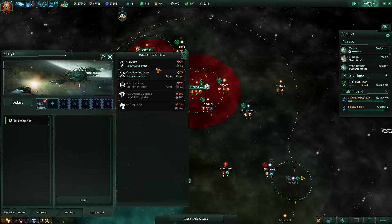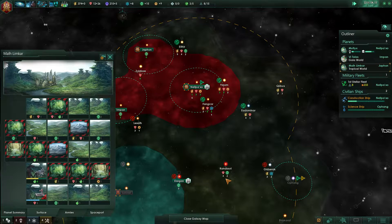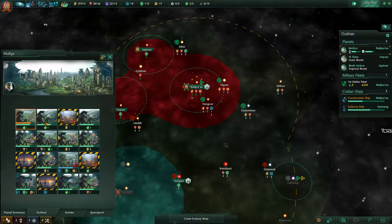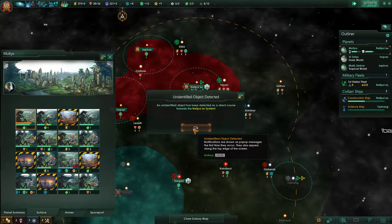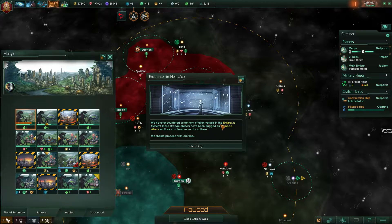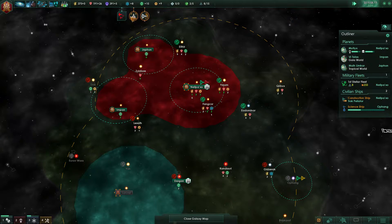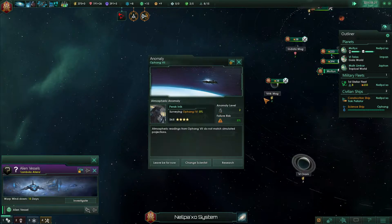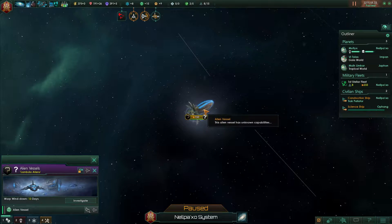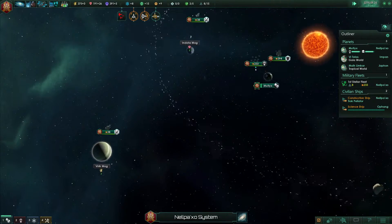So let's just build some more ships. Lambda aliens — let's take care of them, let's investigate them. And we have a hostile fleet here. Anomaly found — pause, please. Okay, research that. Some spink... these are the space amoebas. See if they attack us.